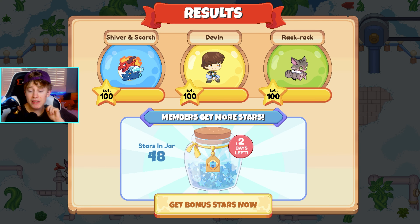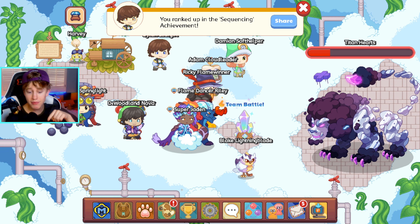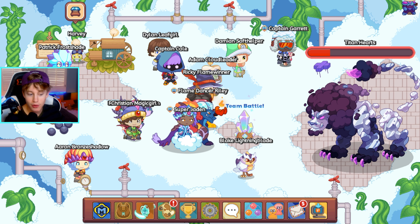9,999 damage to the titan barrier. I think it's safe to say we just destroyed him - we still have over 7,000 health left. I think it's confirmed: Shiver and Scorch may be the new best epic in the game. Let me know down below what you guys think. That is gonna wrap this video - thank you guys so much for watching, make sure to go down below and hit that subscribe button. I'll see you guys in the next video. Peace out.